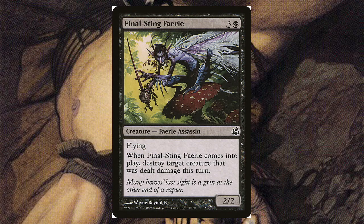Final Sting Fairy — for three and a black, it's a 2/2 with flying. When it comes into play, destroy target creature that was dealt damage this turn.